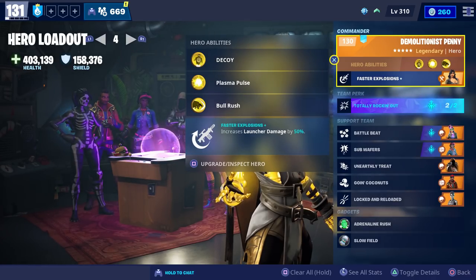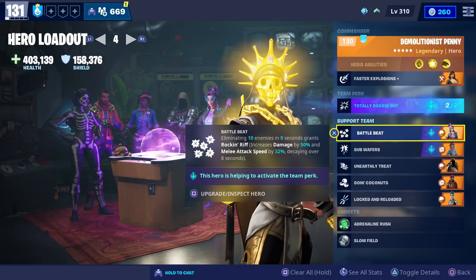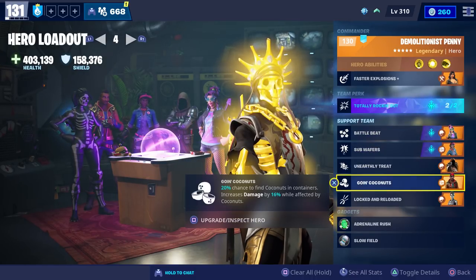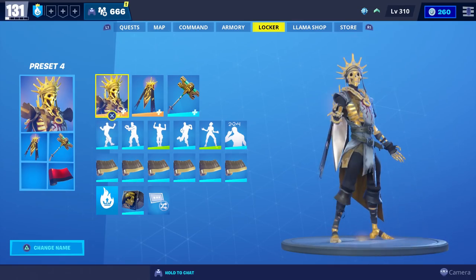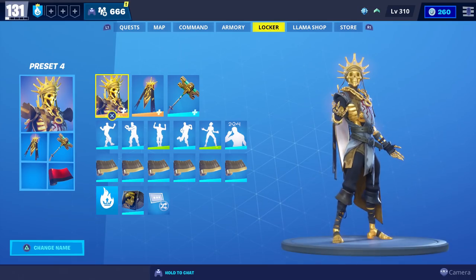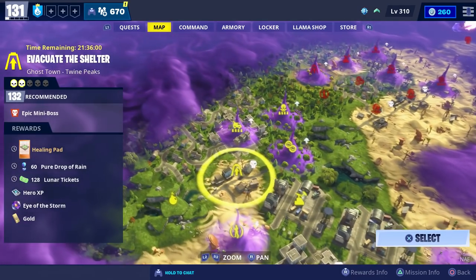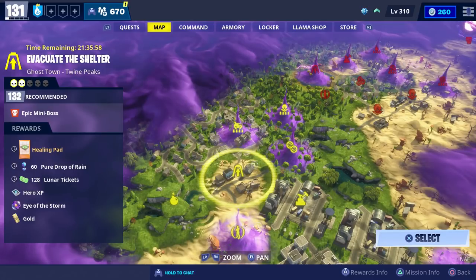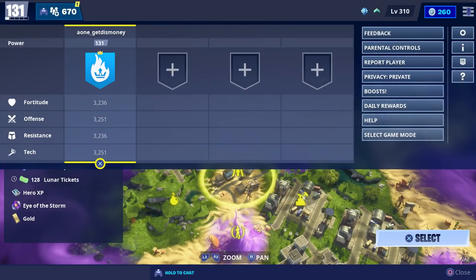For our loadout we're going to use Demolitionist Penny with the Totally Rocking Out team perk. Our support team has Breakout Wildcat, Main Stage Queen, Swamp Knight, Crossbones Barrett, and Skull Ranger Ramirez. Since there aren't many missions with bosses available right now, we're going to do a power level 132 Evacuate the Shelter and we're going to do it solo.